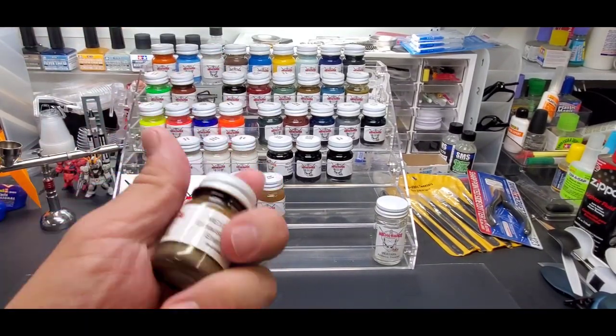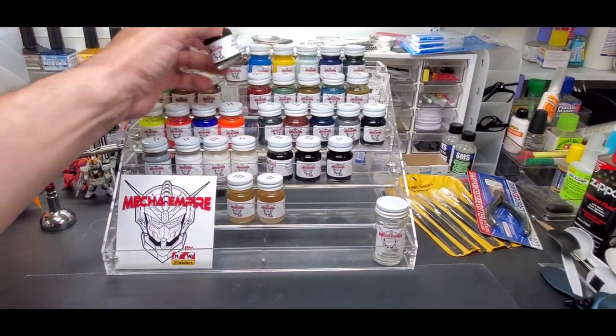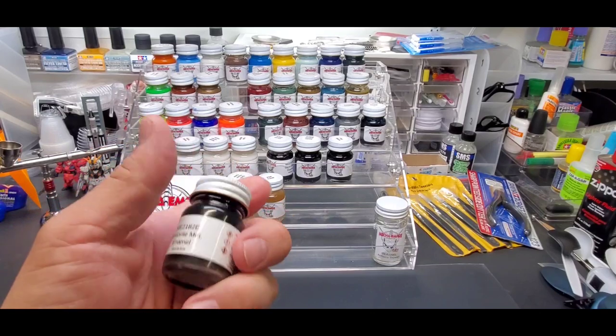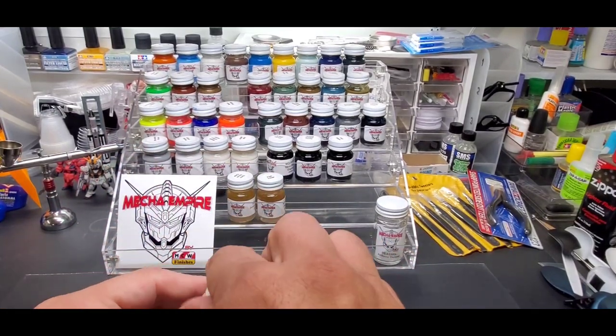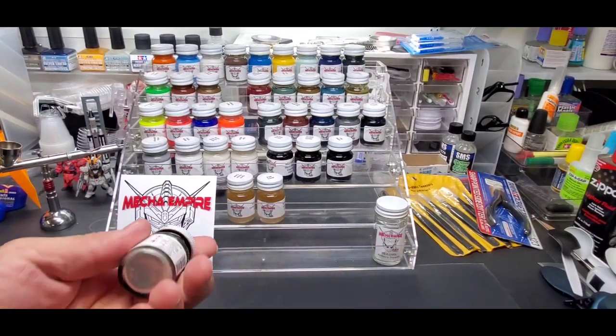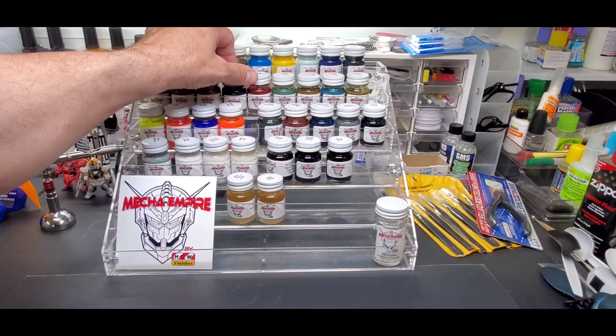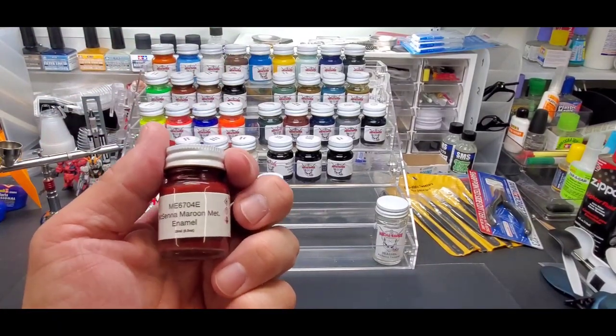Exhaust nozzle. Meteorite metallic — this is a beautiful almost metallic black. I'll show you at the end; it's a really nice color. Mixena maroon metallic.